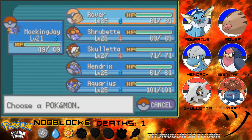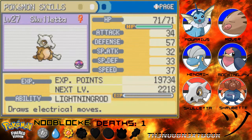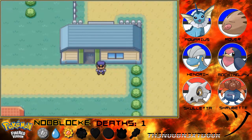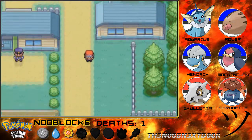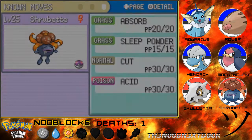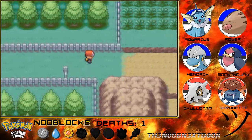I think we're going to go into this with Mockingjay, maybe Rover, and probably Hendrix - Hendrix has Ember now because it's level 25. Skulletta has ground type moves which are super effective on poison, so that could be useful. Ice is super effective on grass too. Shrub-it is part poison so it can help against the pure grass type, but Shrub-it has STAB so it might be a little more effective.